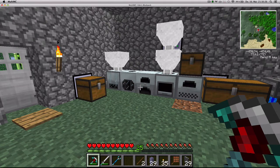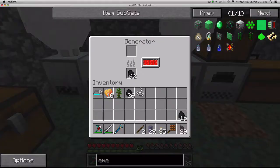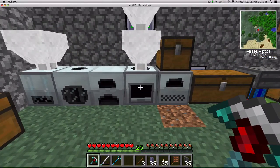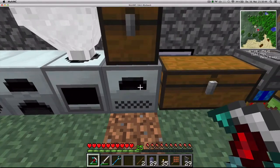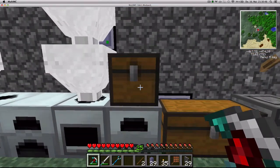Hello and welcome to episode 6. I've done some changes in my base — the generator is now in the middle, there's an extractor here, and a compressor, macerator, and electric furnace are now placed next to each other. The macerator is still outputting into the furnace, and the furnace is still getting input from the top.